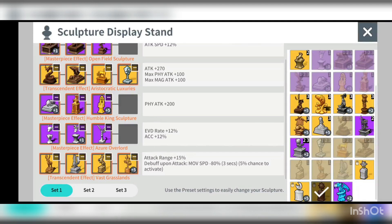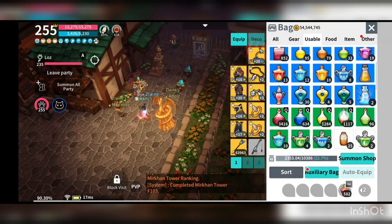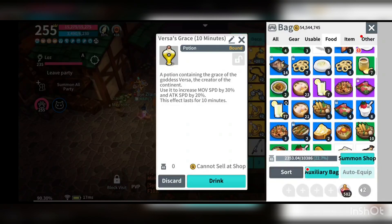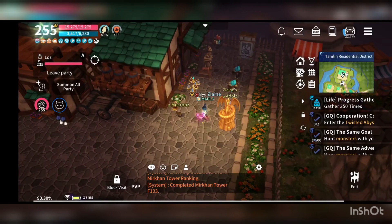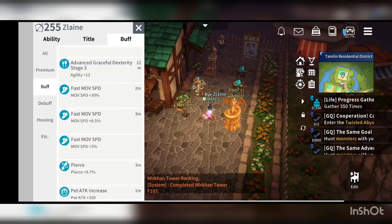For food, what you need is the Advanced Enriched Elixir and just a normal Versa Grace. I'm also taking the Ash Lady food to increase my attack.